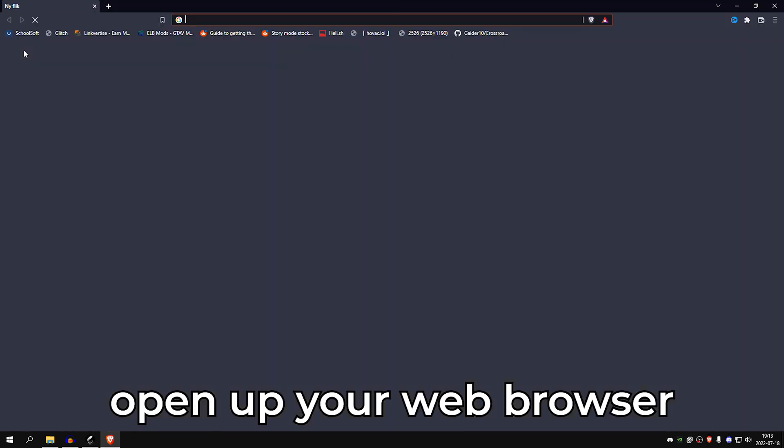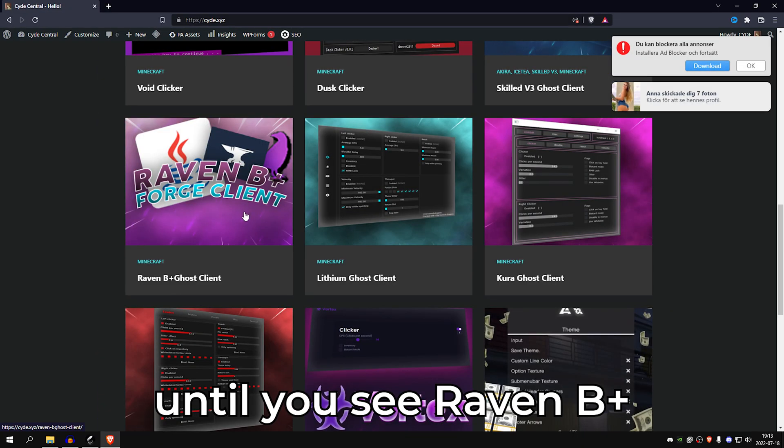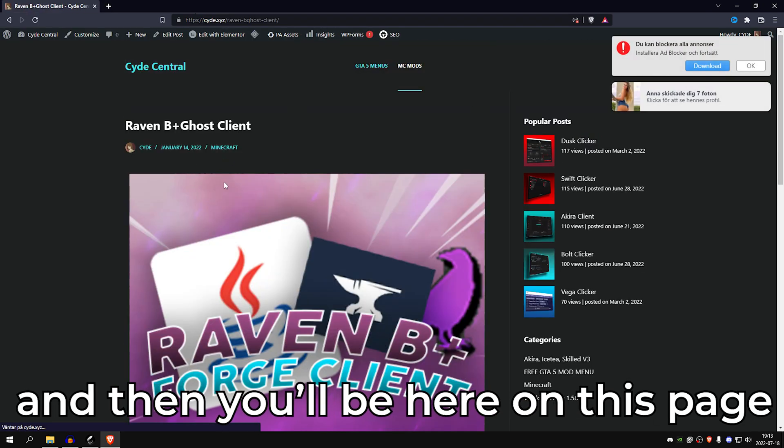Open up your web browser and go to our website, cytoxyz. Once you're here, scroll down until you see RavNB Plus. Press on it and then close this pop-up, press on it again and it'll be here on this page.